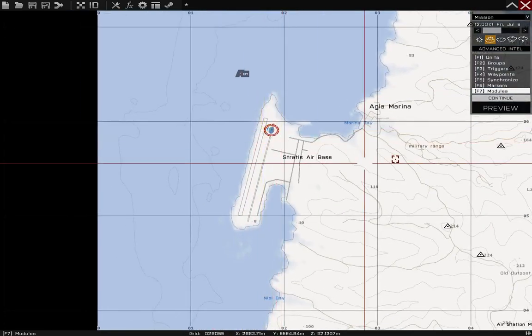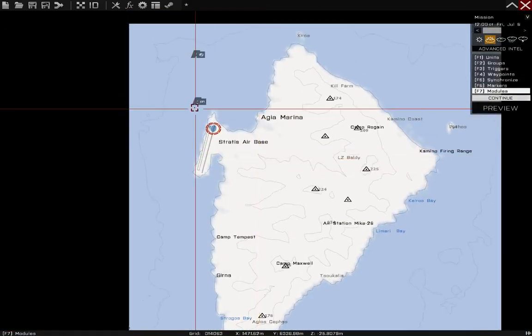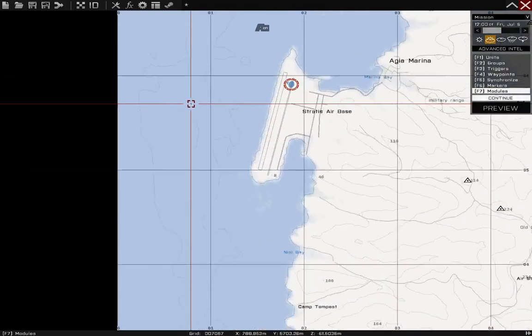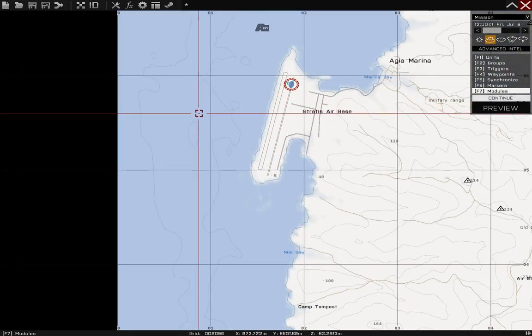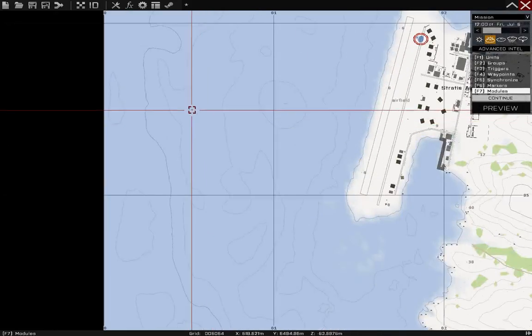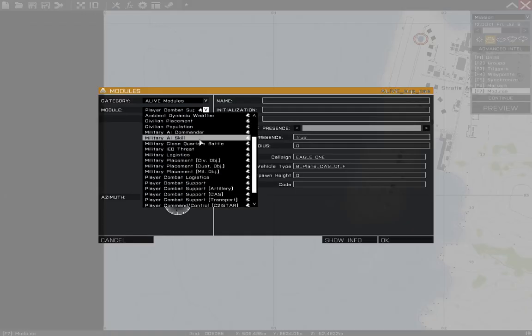Alright, so we're going to do a quick requested tutorial here using the ALiVE Civilian Population Modules and using a fixed wing with the Close Air Support. We'll go ahead and jump into civilians first.